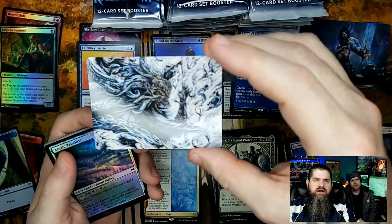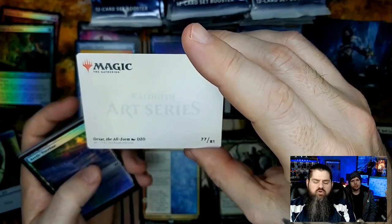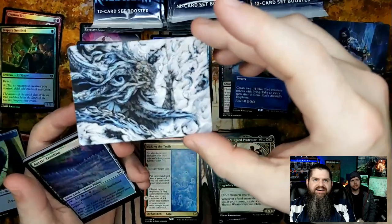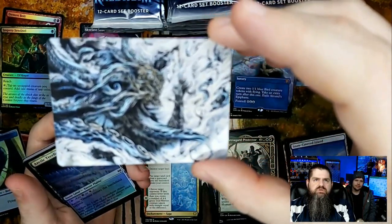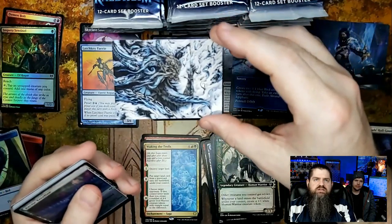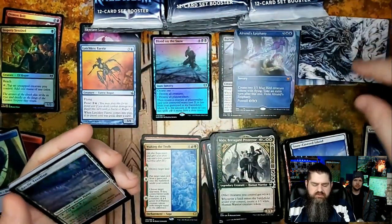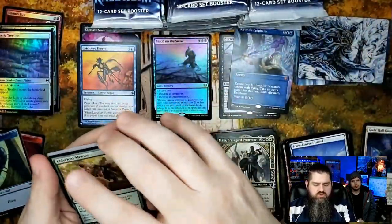Pretty cool art card — Orvar, the All-Form, artist name is 'Dzo.' That's a lot simpler! I wish the camera would focus on it because it's really cool. Arctic Treeline — a dual land, comes in tapped, foil.